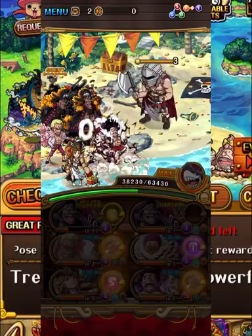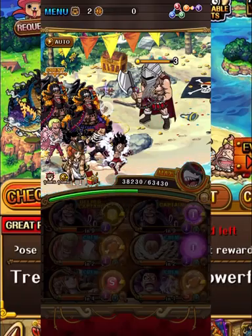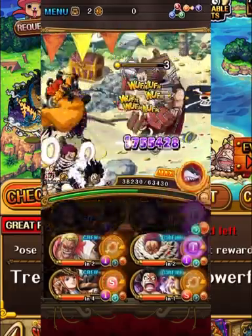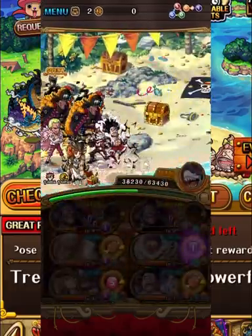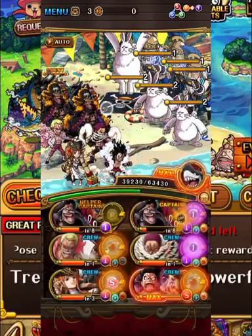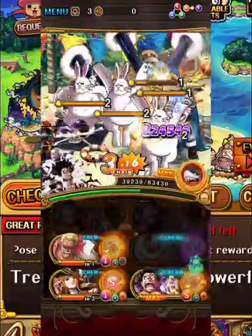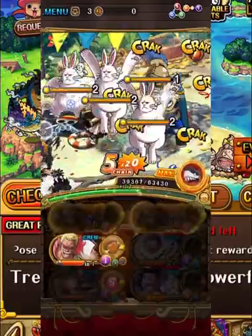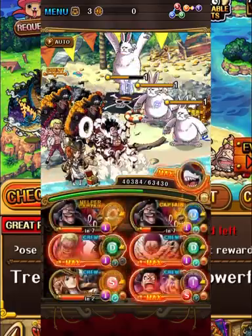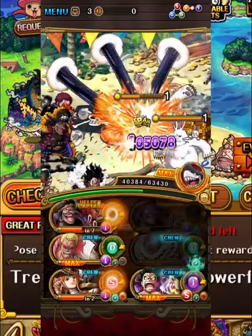If you guys didn't pull Blackbeard and can manage to find a friend, he's going to help you out quite a bit — but they're a little scarce at the moment. We want to kill one of these Lapins, but from knowledge the guys in the back are actually going to bind us, which I don't really want. So let's take a shot from one of the Lapins instead.